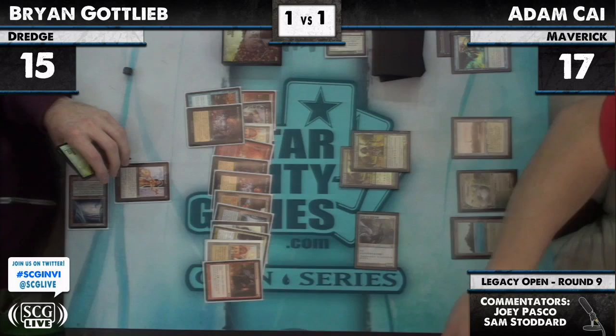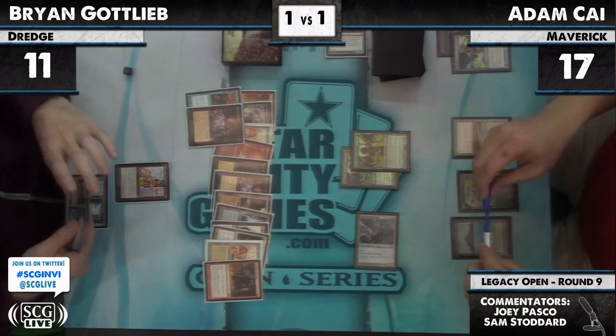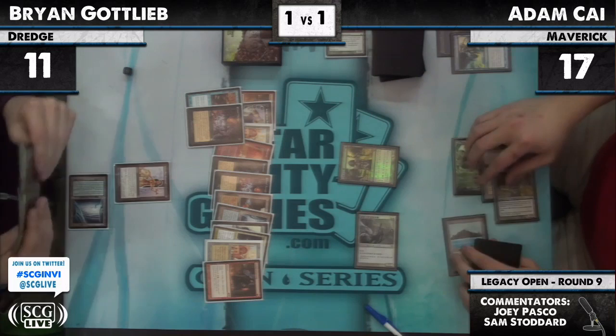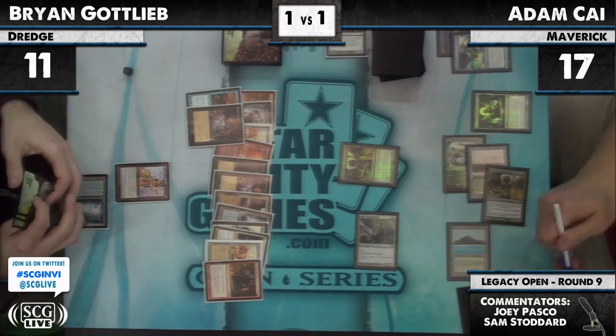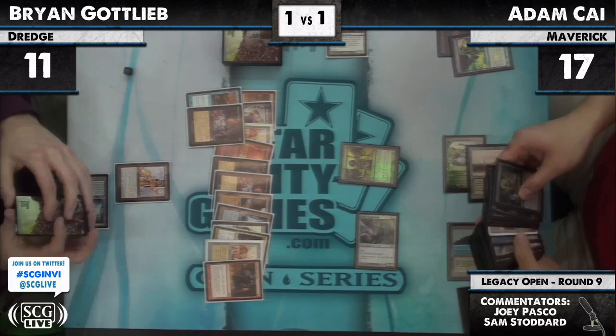What Adam Kai has to hope to draw is a Scavenging Ooze — or another Surgical on Bridges would be pretty back-breaking. Thalia in for four. Brian down to eleven. Adam Kai — I imagine it's a Green Sun's Zenith. It is a Green Sun's Zenith. For two, because of the Thalia — going to get a Scavenging Ooze. Or a Gaddock Teeg? I think you've got to get an Ooze here.